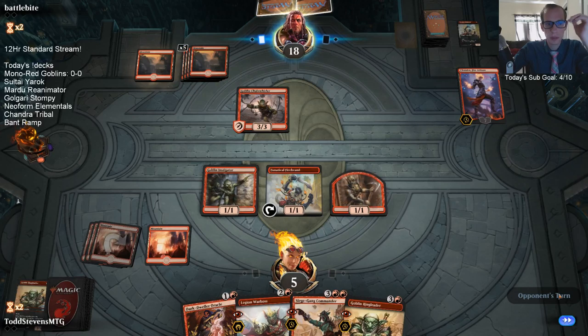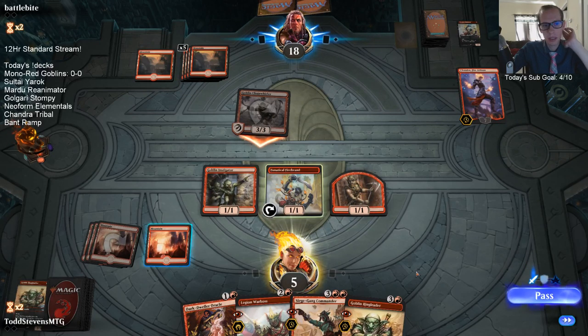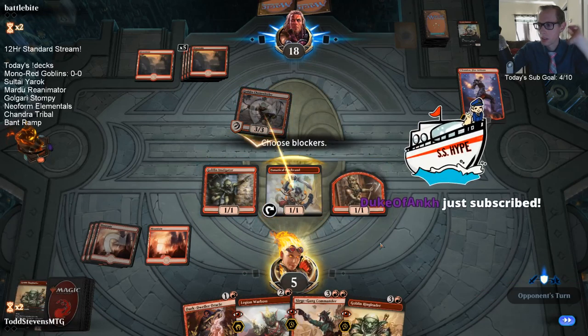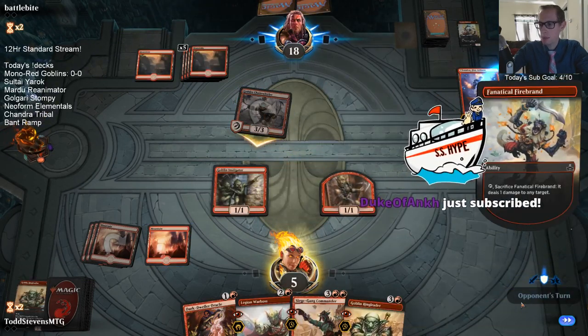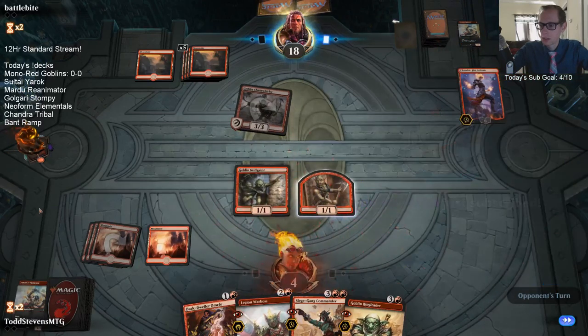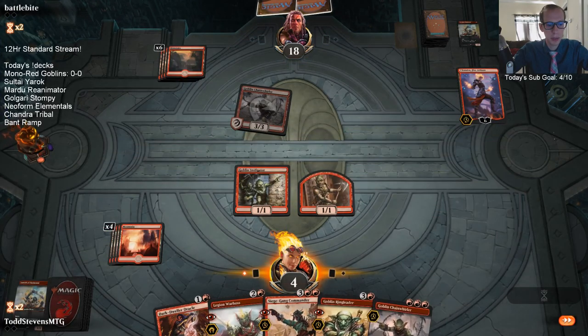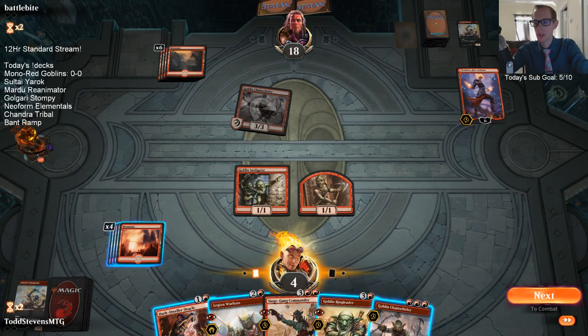Chat asks about thoughts on a potential blue-green Hydra deck ramping into Nyssa and lots of Hydras. That's certainly an option, but I don't really see that being better than ramping into other things with blue-green. With that being said, I'm sure I'll put together a Hydra tribal deck at some point.